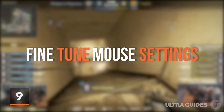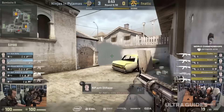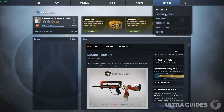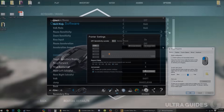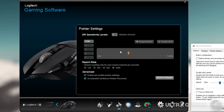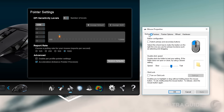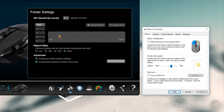Coming in at number 9: fine-tuning your mouse settings. This is higher up on the list because it is semi-obvious; however, the purpose of including this is to help those who may not have gone through their settings yet. Adjusting your Windows and CS mouse settings is a very important factor of precision. Making sure you turn mouse acceleration off and adjusting the sensitivity to exactly what you like is crucial. Never underestimate the power of feeling more comfortable with your mouse sensitivity — for some players, sensitivity may determine how well you can play throughout a whole match.